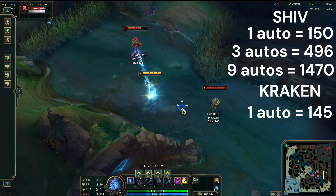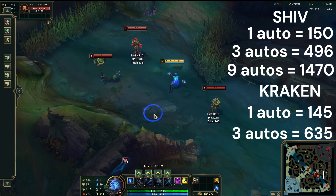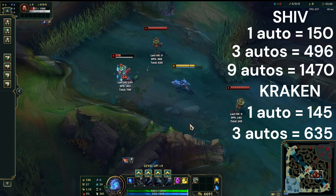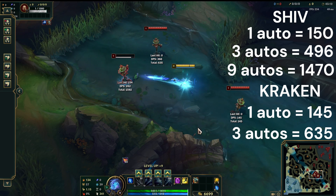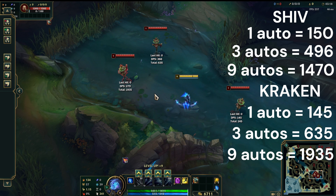3 autos with Kraken Slayer — that's 635 damage. That's a large difference. And obviously there's going to be an even larger damage gap over 9 autos. 9 autos with Kraken Slayer — that's 1,935 damage compared to not even 1,500 from the Static Shiv.